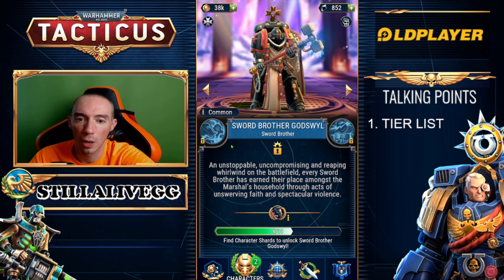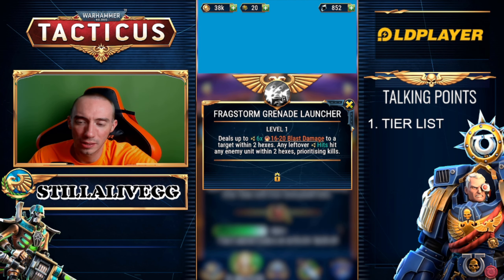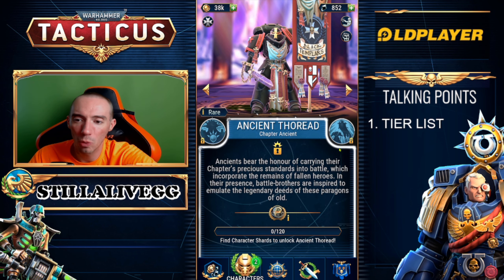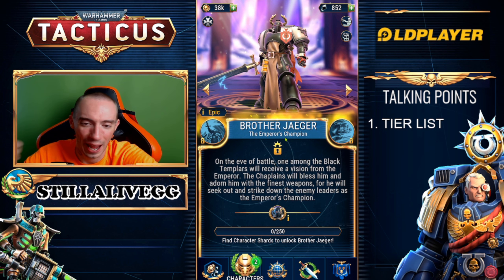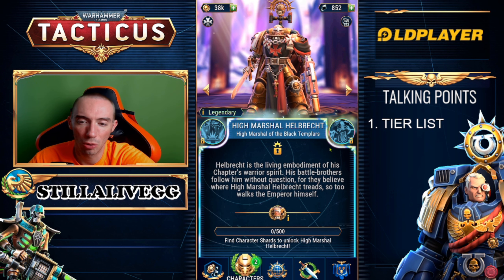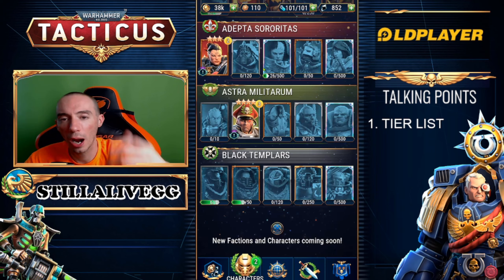First up for the Black Templars: Sword Brother Godswell — C category, the skills on this hero are really weak. Next we have Brother Bouchard — B category. Then Chapter Ancient — B category, adjacent friendly units have an added block chance, block is always really good. Next we have Brother Jaeger — 100% A category. Finally the High Marshal, legendary hero of the Black Templars — his special skills don't actually do damage, it's more of really good support: all friendly units within two hexes deal plus five damage and gain Pierce. Really strong support hero.